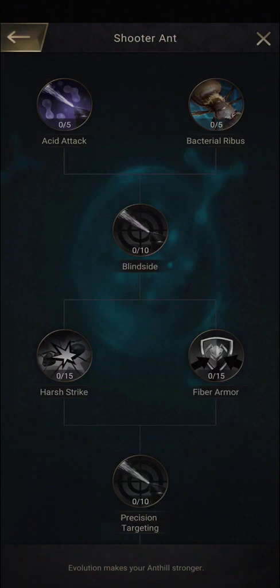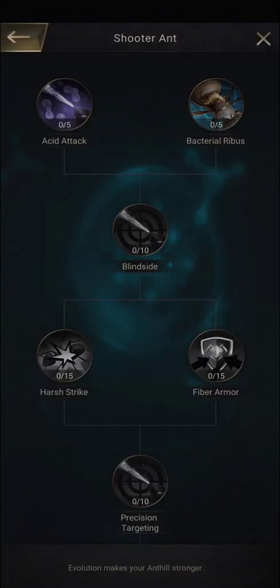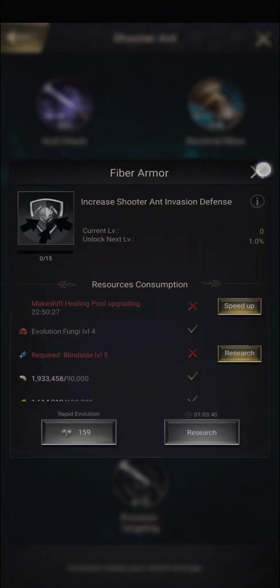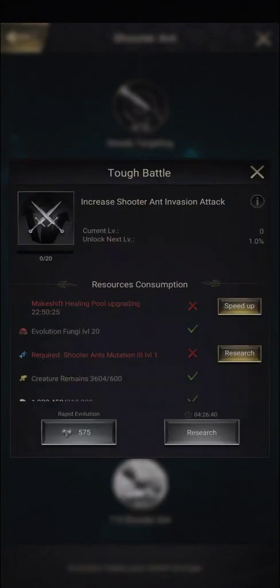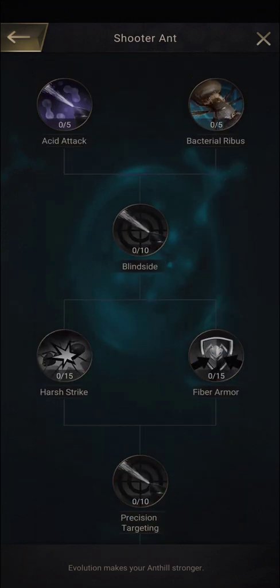Shooters are the attacking ants. Looking at their particular skills, you have increase in crit rate, increase in invasion defense, increase in invasion attack, and increase in attack. So if guardians are your defenders, shooters are your attackers — you get the most boost out of shooters when you are invading and they are meant to be attacking the defender.